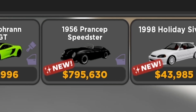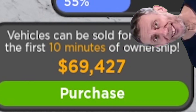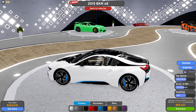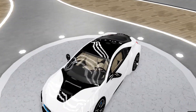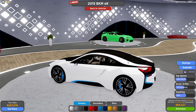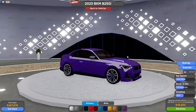Here are the new cars. First up we have the BMW i8, which is only 69k but it's not really that quick — top speed is only 283, acceleration 0 to 100 is 3.8, and handling is 55. It's quite decent handling but somewhat of a slow car. The car looks sick though. Next we have the 2023 BMW 250i, which must be a very new model since we're still in 2022.